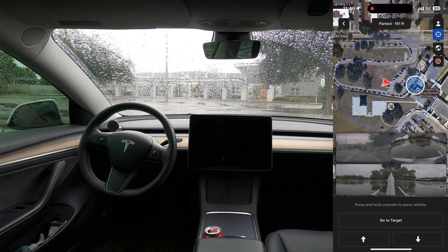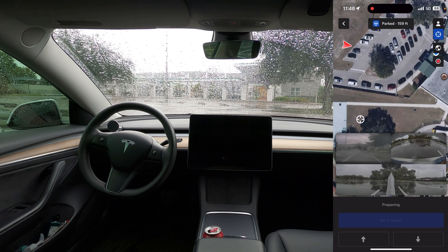We can also see the camera views from the car, all pulled up for our convenience to keep an eye on what the car is doing and its surroundings. It says press and hold controls to move the vehicle. So I'm going to say go to target — I'll have to push and hold this. And here we go.